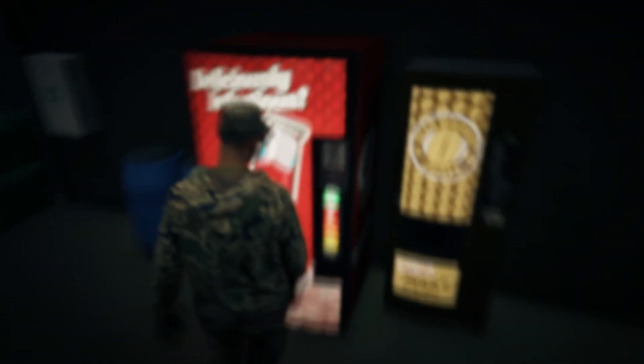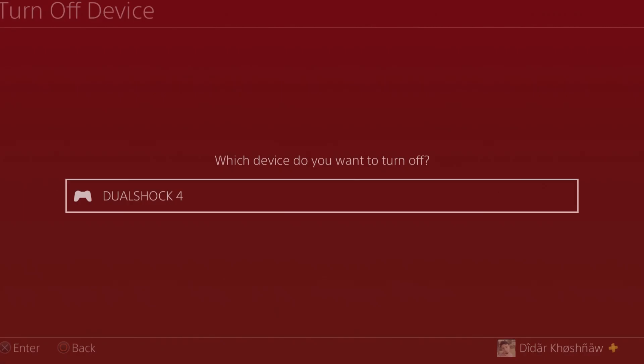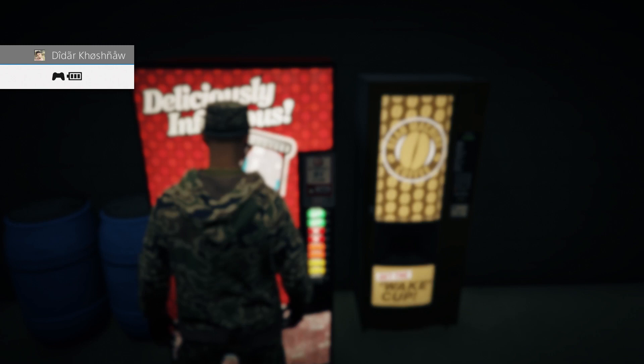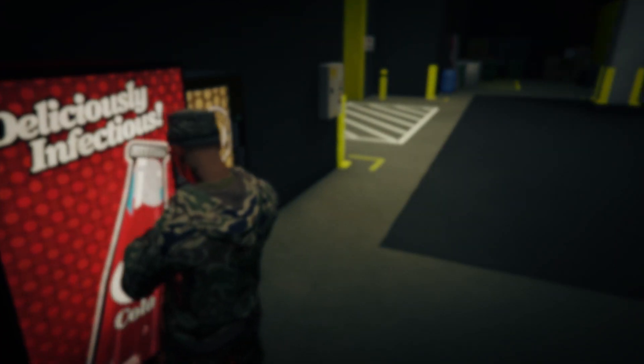Once you do that, go up to a vending machine. Pull up your phone and go to Quick Job — your character is gonna disappear. Just turn off the controller and turn it back on, then press right on the d-pad for your character to reappear.